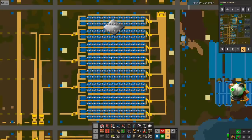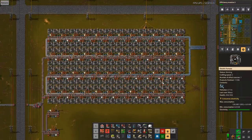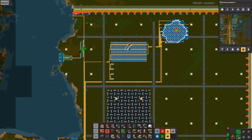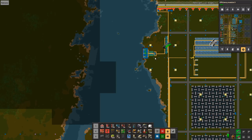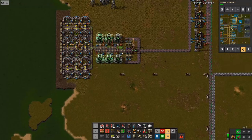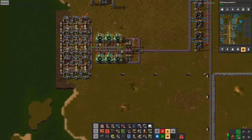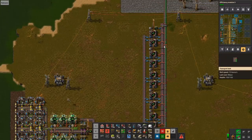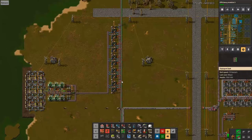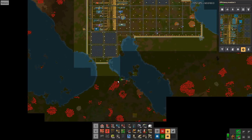We have iron here doing iron production, and steel up here — remote steel. This is one of the few cases where I'm using electric miners because I didn't have any fuel around here. Uranium is another giant issue — I only have 64,000 left, and all of my U-238 has been converted into ammo, which is probably not ideal. But it's done now. We do have good uranium deposits out here and down here as well, which we'll expand to.